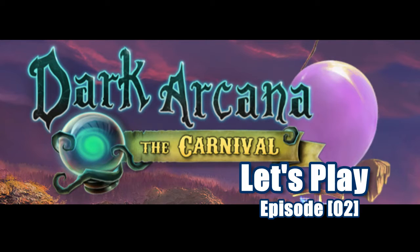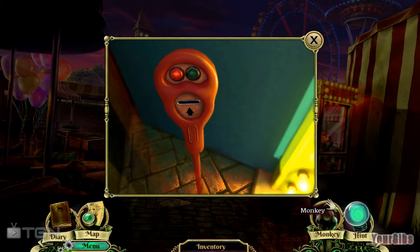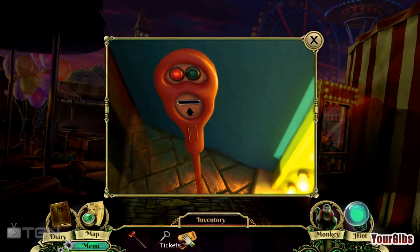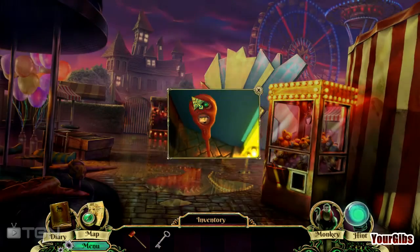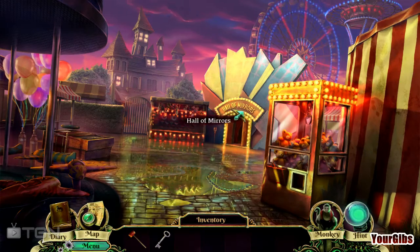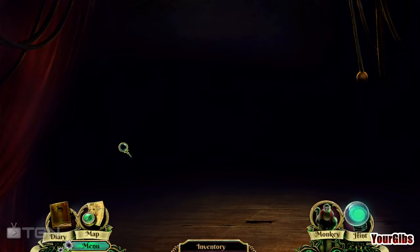Welcome back everyone, we're playing Dark Arcania: The Carnival. We have a monkey — monkey see, monkey do. We also have some tickets to put in the little machine, and we're ready for Chapter Two, which is called the Hall of Mirrors. Let's go ahead and run inside and find out what we have. It's a giant empty room.